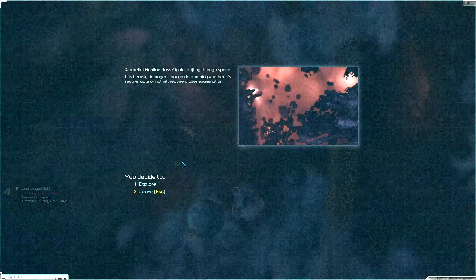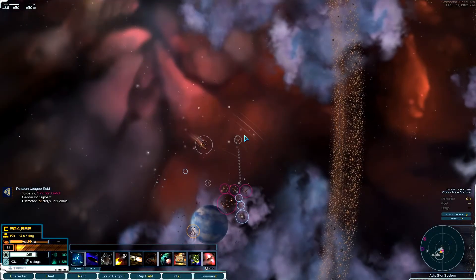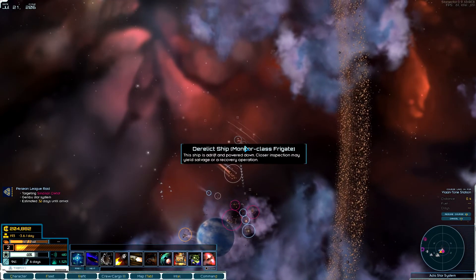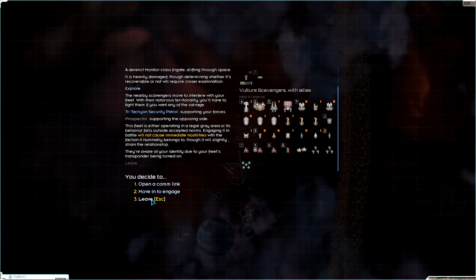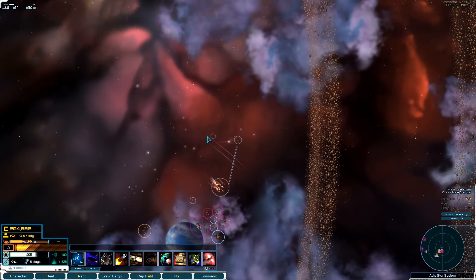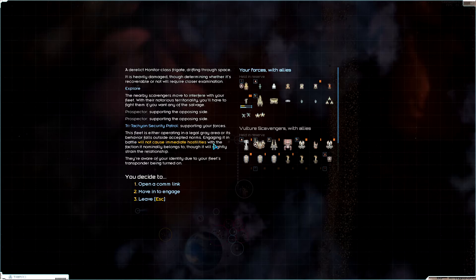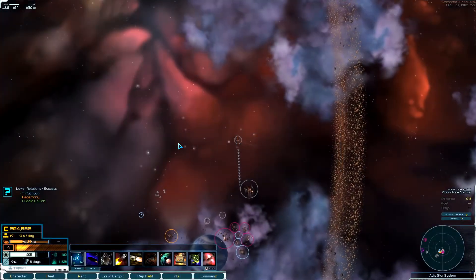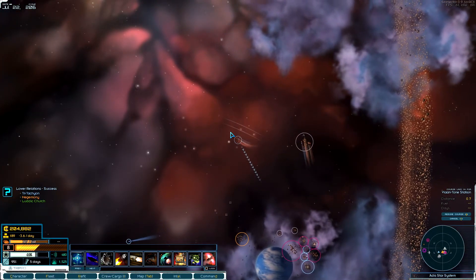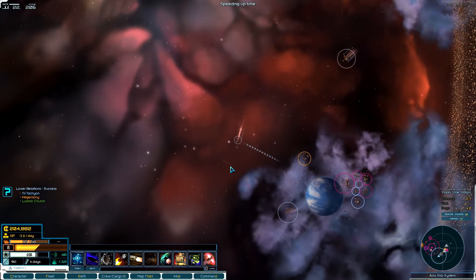Monitor class frigate — let's explore that. Oh, a security patrol. I want this frigate. Is he part of that fleet? I guess they are taking on that derelict ship — that's why it kept saying they were part of that fleet.